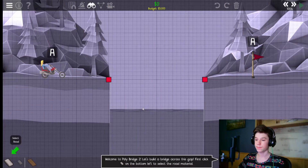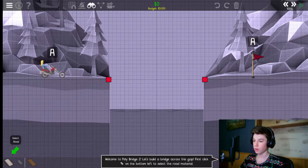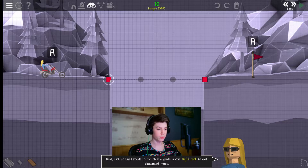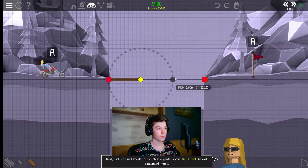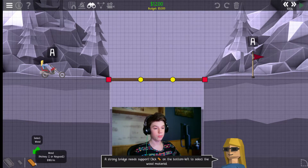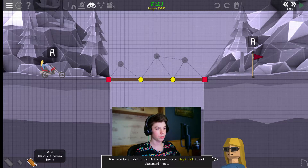Welcome to Folly Bridge. First, click on the bottom left and select the road material. Oh, I know how to do that, you silly old creature. I guess I should move my camera so you can see who I'm talking to. Next, click to build roads to match the guide above, right-click to exit placement mode. A strong bridge needs support — click on wood on the bottom left.